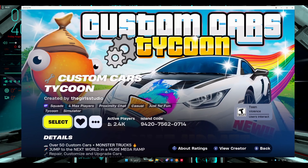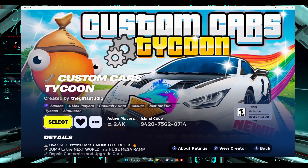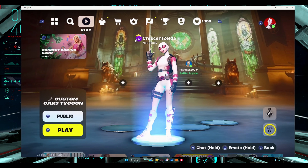Here's the island code. This is the easiest way you can get 100,000 XP. Go to this island code, select it, then play.